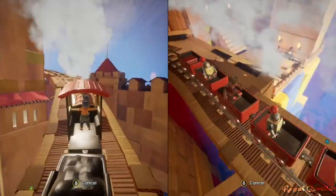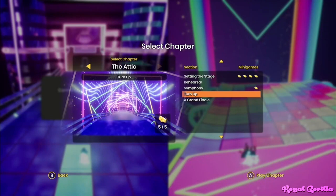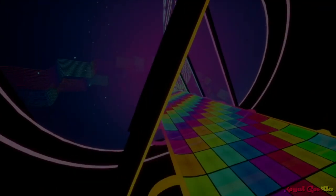All you need to do to see this easter egg is play the game until you reach the attic chapter, wherein the section 'Turn It Up' starts directly at the beginning of the easter egg.